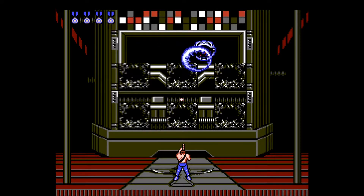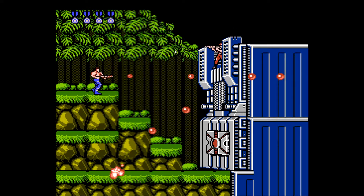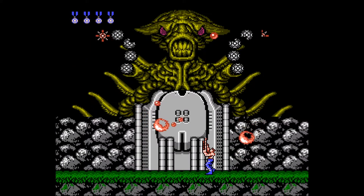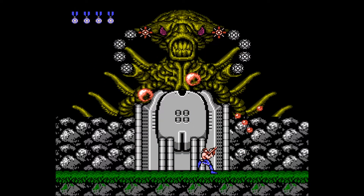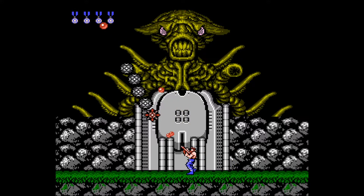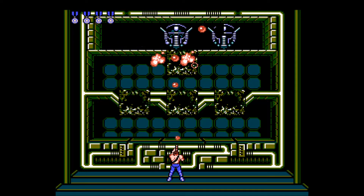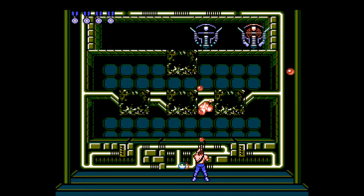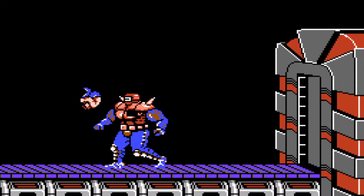Of course, we can't talk about Contra without mentioning the bosses, and they don't disappoint. While that first stage boss isn't exactly mind-blowing, things start to get a lot more interesting as the game gets going. Most are giant screen-sized monstrosities that'll be hurling multiple things at you to stop your progress. And while you're not going to need any sort of strategy guide on how to beat these guys, their patterns and AI at least make them fun to learn and master as you pelt them over and over with bullets. Sadly, their gargantuan size usually means their mobility is extremely limited, if any.